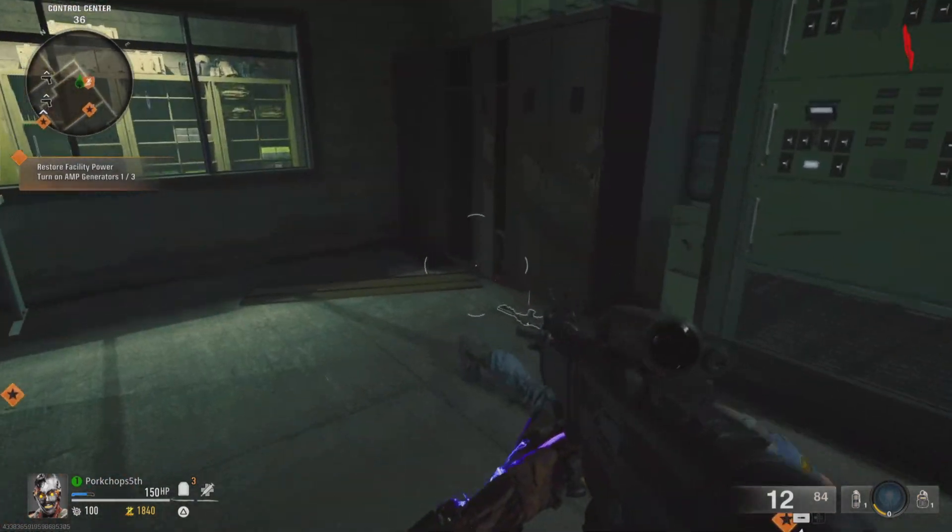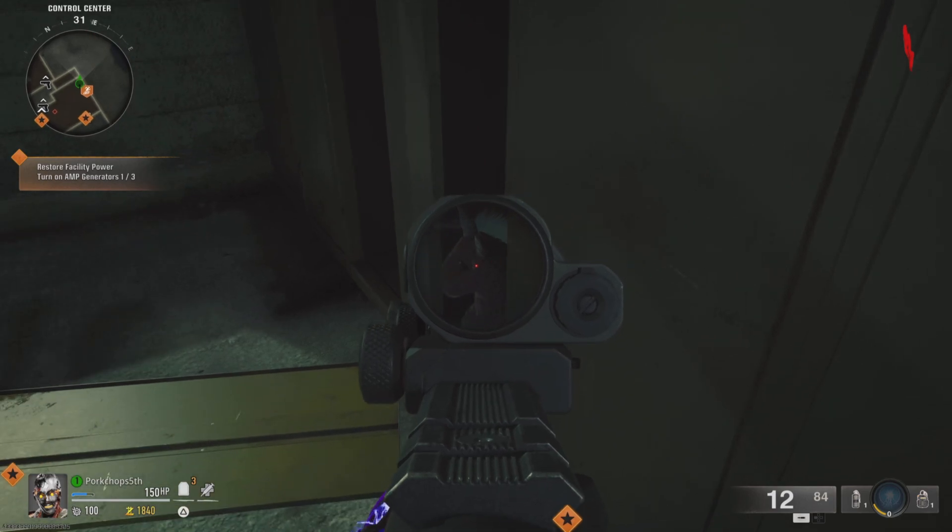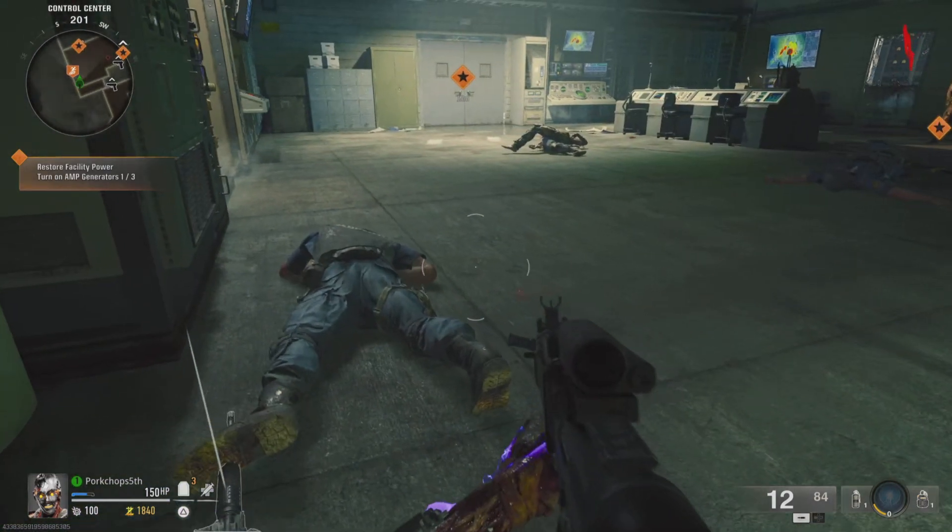The first location is going to be in the stamina room. It's going to be right in this locker right here — just go up and hold X on it, and it'll disappear.